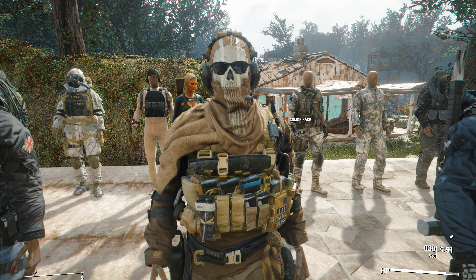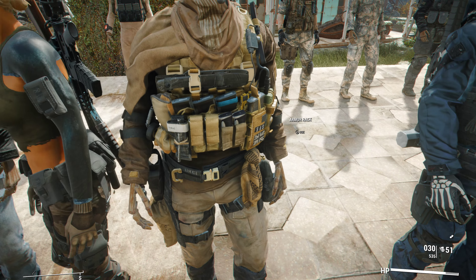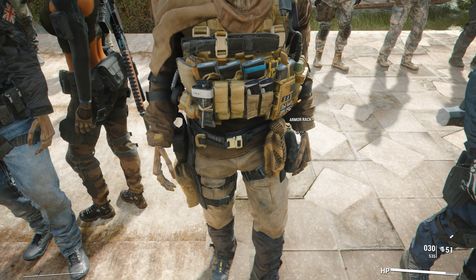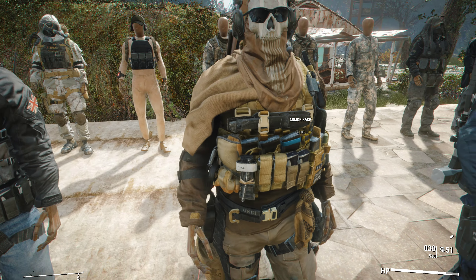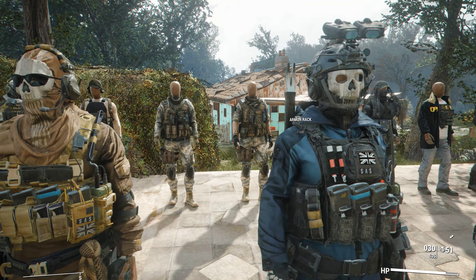Next up we have Ghost in a camo outfit with sunglasses, a mask, a knife on the chest, magazines on the hip and back, a tactical walkie talkie, a shemagh on the hip, and a medical medkit on the hip and leg. A really nice Ghost outfit — grab this from the Discord server.